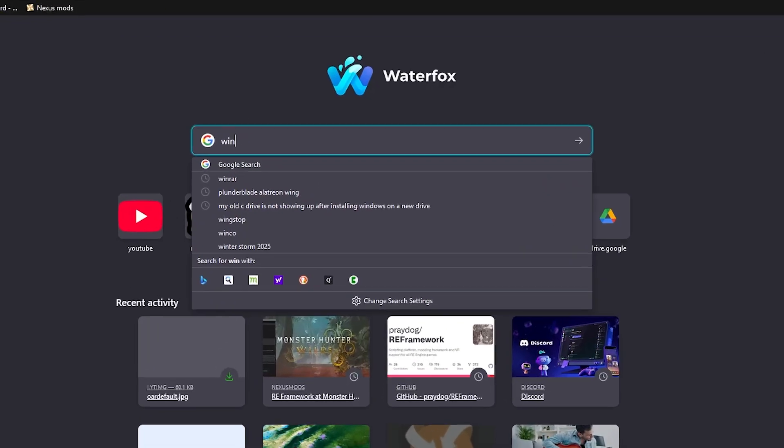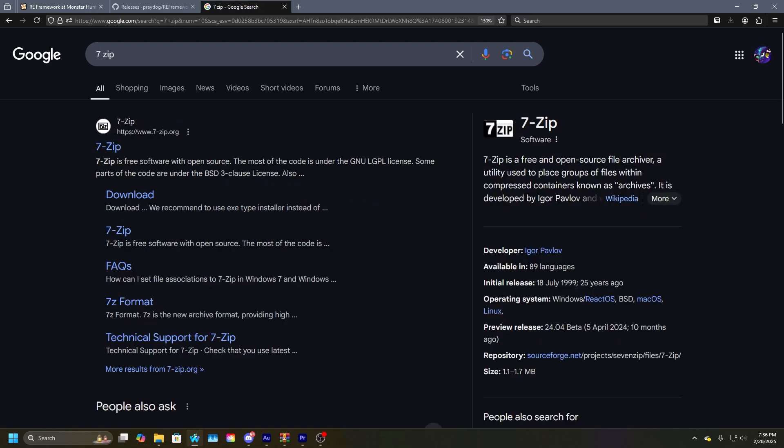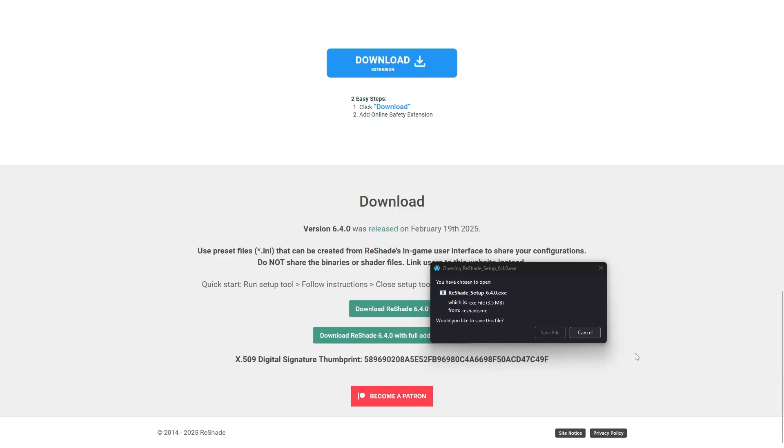I guess I should have mentioned this earlier, but you're probably going to want WinRAR or 7-Zip, or any program that allows you to extract zipped folders.